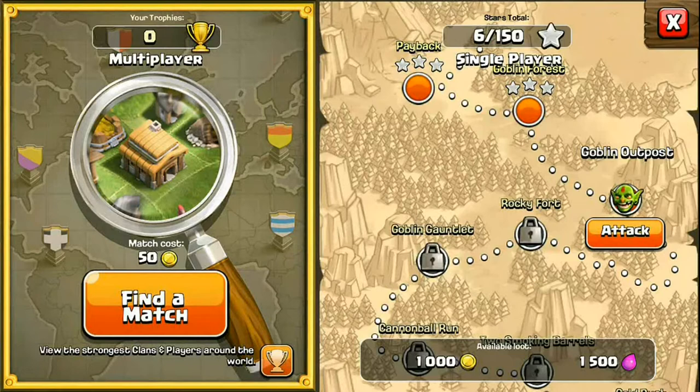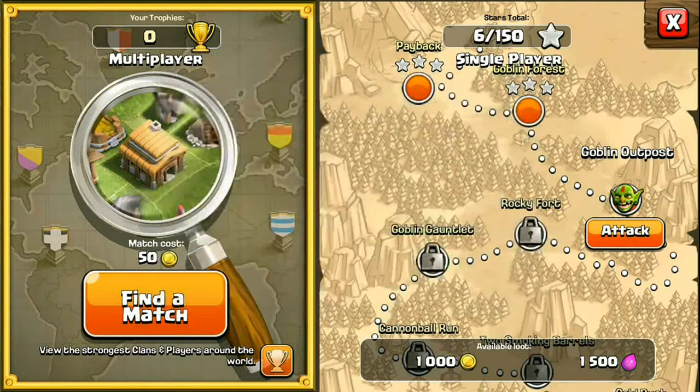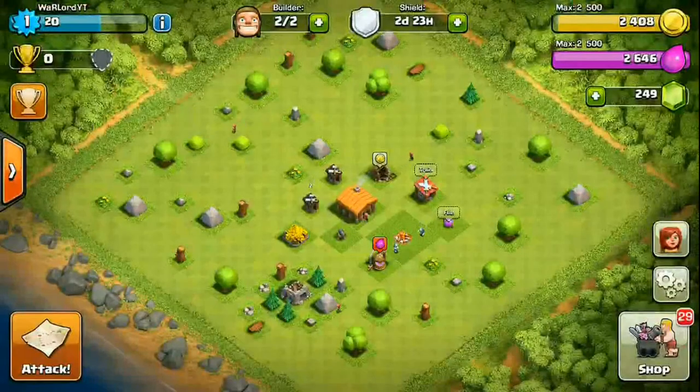The battle panel lets you attack in multiplayer — multiplayer is now active since we finished the tutorial. However, we've got a shield for about three days. When you start a new game you get a shield for about three days, so don't break the shield right away. Keep it so you can grow to a level where you can actually defend your base.